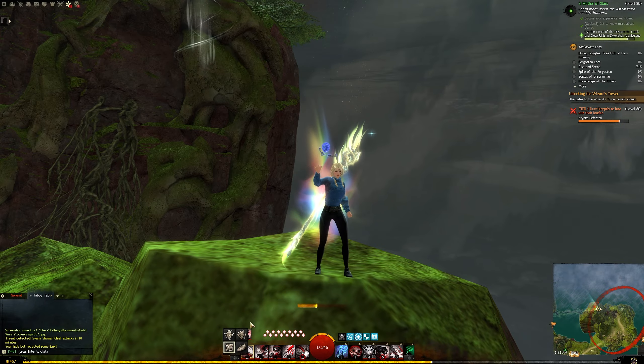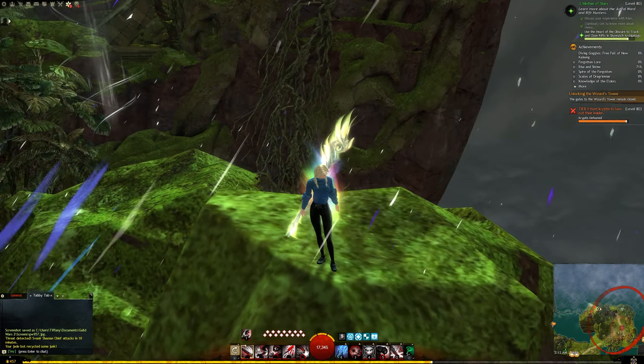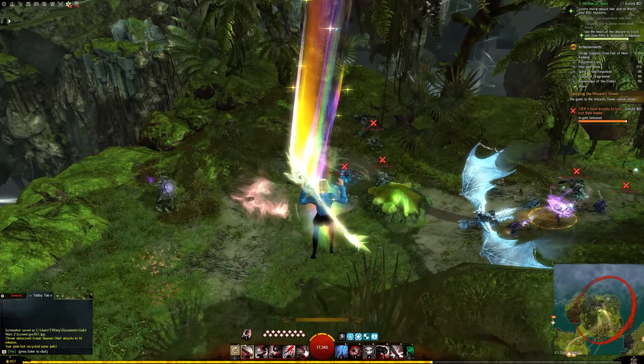You are going to right-click the mastery icon under your weapon swap to select 'Scan for Rift.' Follow the shooting stars and you will come across a red glowing rift.